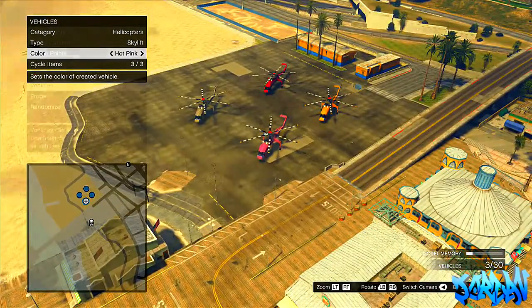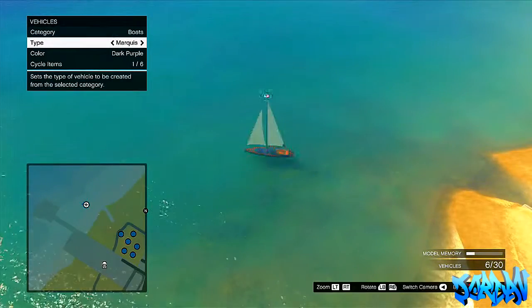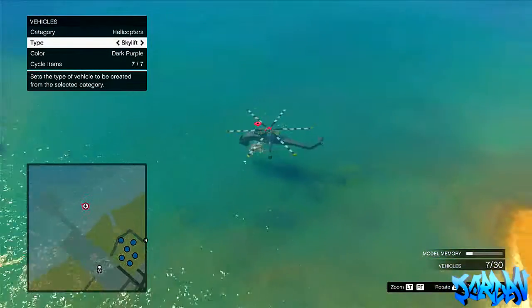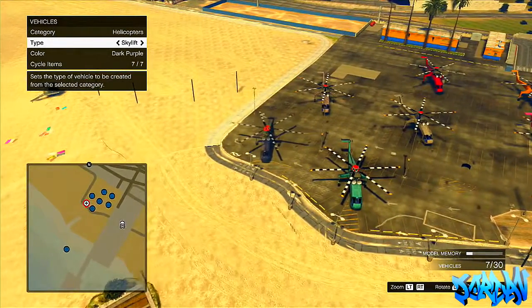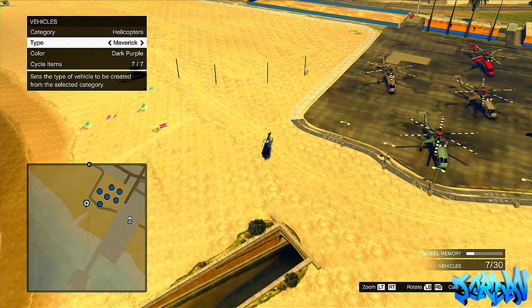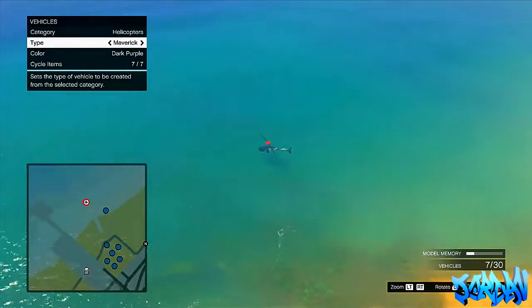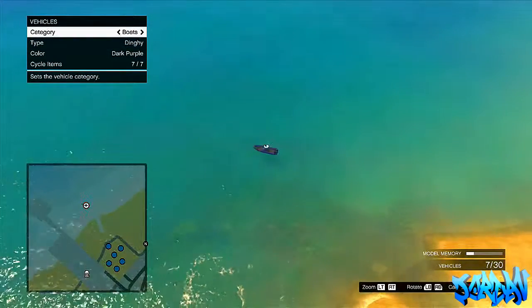It's not something you can normally get, so you can make a little Deathmatch map with them and then you and your friends can have some fun with these Skylifts. As you can see, place the boat down, pick it up again and it will change to a Skylift. That is the glitch — it's a very easy one to do, but I thought it was definitely something worth showing you guys, as crazy maps are very popular in GTA 5, and having Skylifts just adds to the fun.